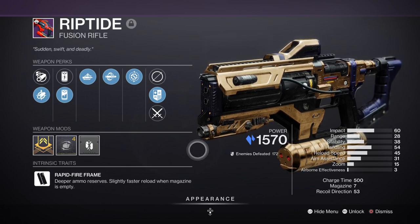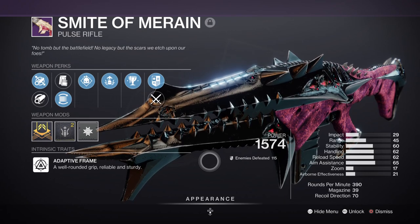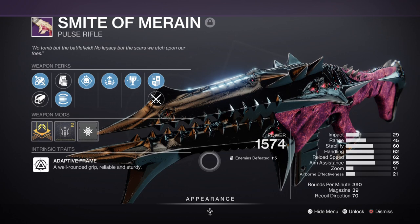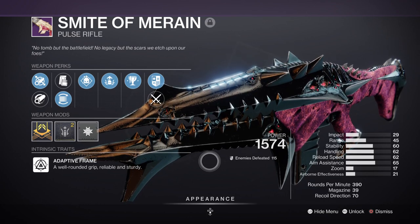However, if you have completed the King's Fall Raid and gotten yourself a Smite of Merain pulse rifle, that's a good alternative as well — you can get Demolitionist on it and then open up your Arc weapon slot for whatever you like.